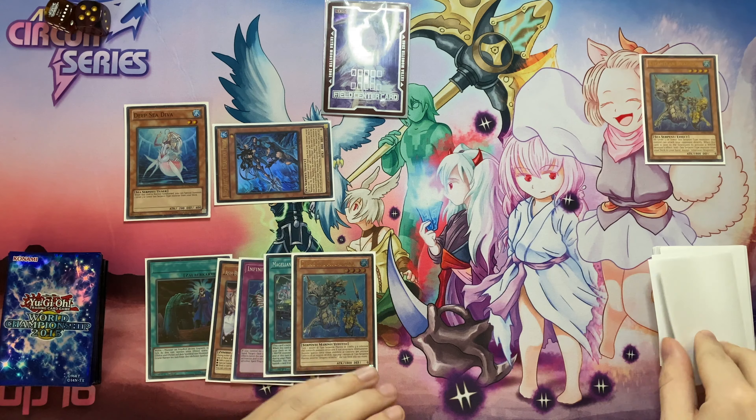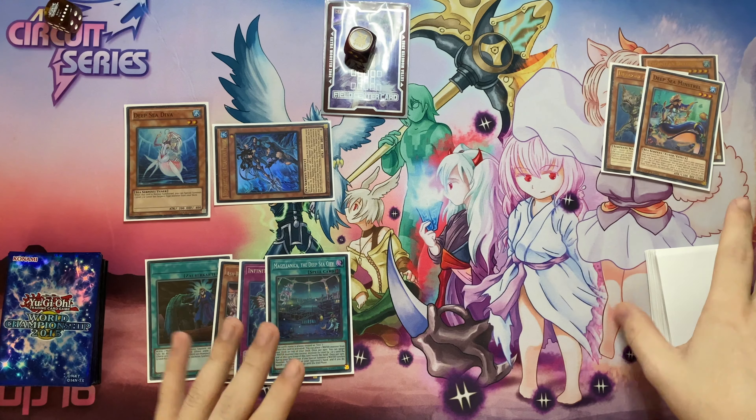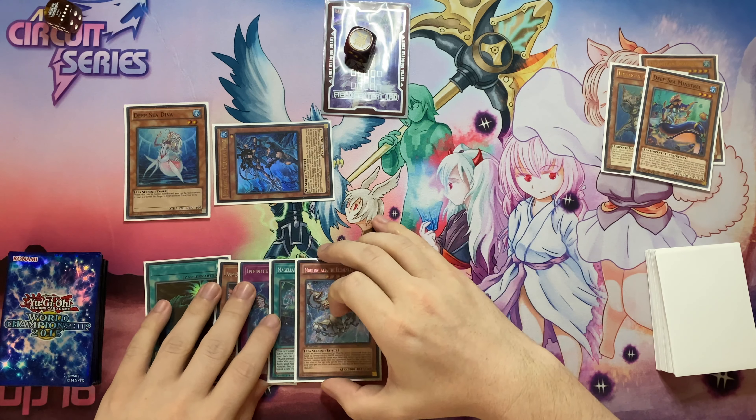Then Dragoon's effect will add Deepsea Minstrel. We're going to activate the Minstrel, taking one card out of their hand, looking at their hand, seeing if they've got any hand traps. Dragoons will activate and we get Mooling Glacier from the deck.